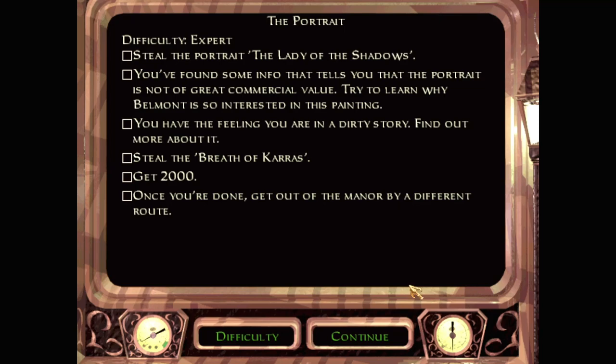Which kind of dirty story though? Maybe we'll get caught with our pants down by one of these traps. Anyway — Steal the Breath of Karras. Karras is long dead, he's not breathing anymore, but I wonder what that artifact is. I guess we'll have to find out and get 2,000. That's probably the shortest objective I've ever seen in any mission — get 2,000. 2,000 broadheads. Once you're done, get out of the manor by a different route.